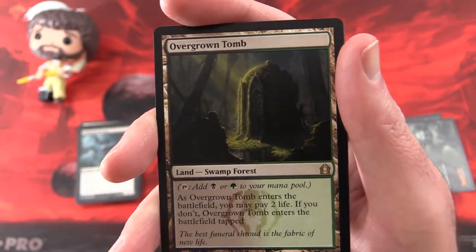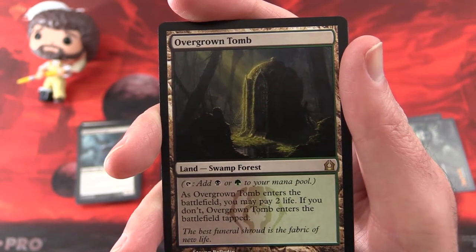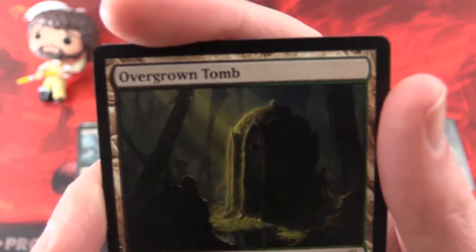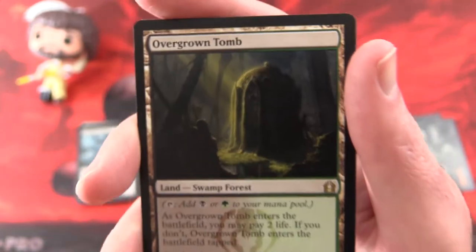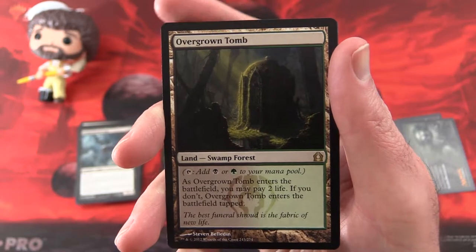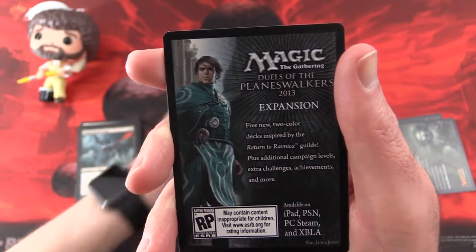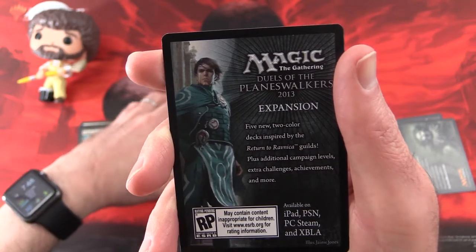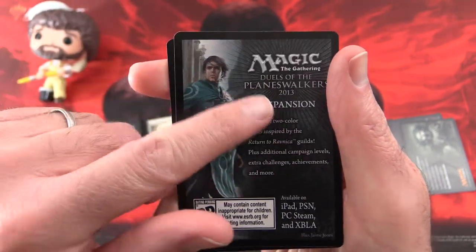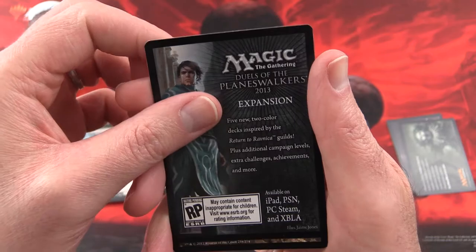The Overgrown Tomb is a Swamp Forest shockland. As Overgrown Tomb enters the battlefield, you may pay 2 life; if you don't, it enters the battlefield tapped. Very nice — I was wondering if we'd get another shockland to finish off, that is pretty cool. So Bob may stay for another couple of videos. We'll keep him on for the remainder of the week, and as it happens we're looking at the 2013 core set as well.